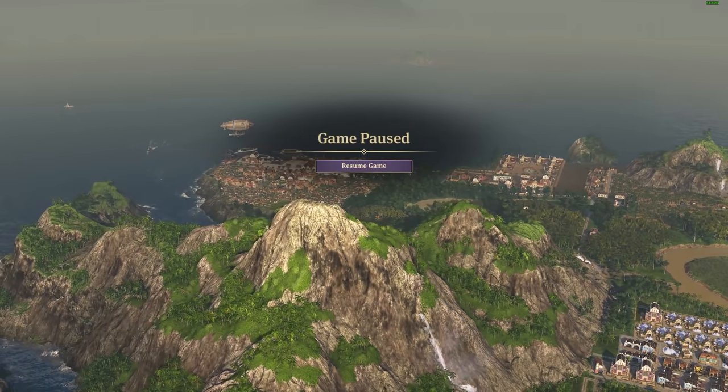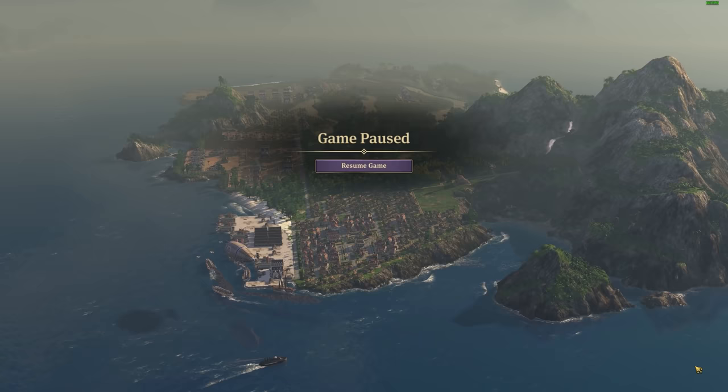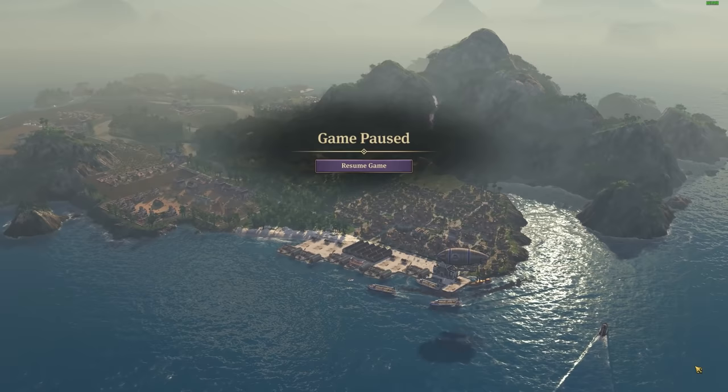Hello everybody, Darren here and welcome back to episode 81 of my Anno 1800 Let's Play. In the last episode I worked on raising the global population to 100,000 by building several new investor residences back in the old world. All the while in the new world I tore down the Hacienda residences and instead just focused it on industry.